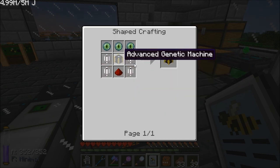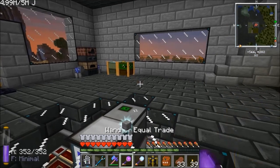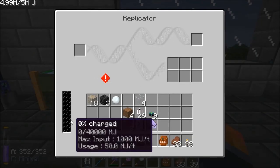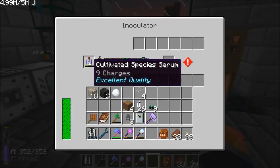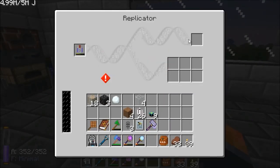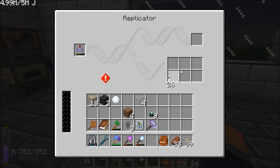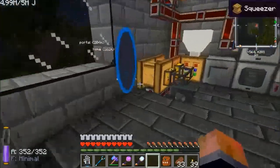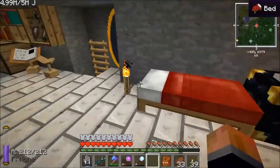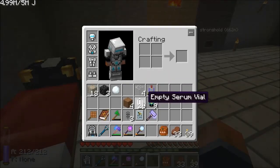The one I haven't made is a replicator. The replicator is not really needed, but I'll make one anyway. What you can do with that is once you've got a serum you like — like this cultivated species serum — you can put it in there, put a blank one in, and copy that serum. So if you're playing on a server and you want to give someone a platinum bee serum or a fastest trait serum, you can copy them in a replicator to give to your friends. Pretty useful for multiplayer; in single player, not as needed.